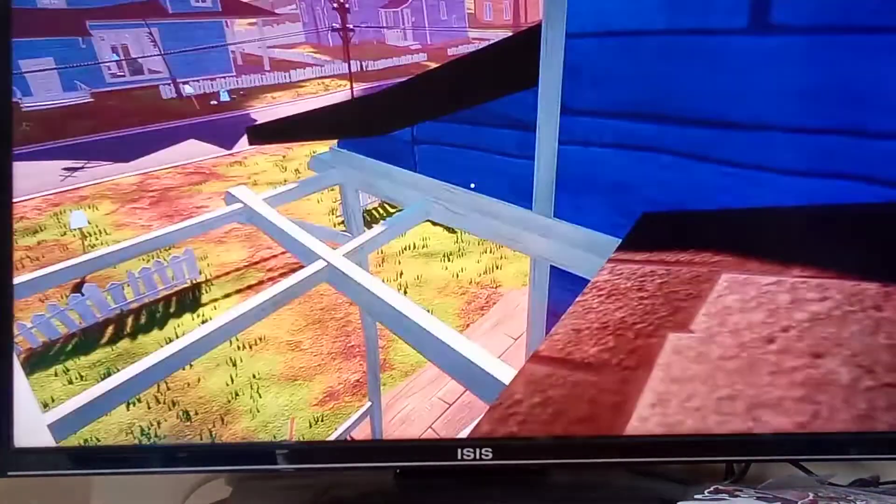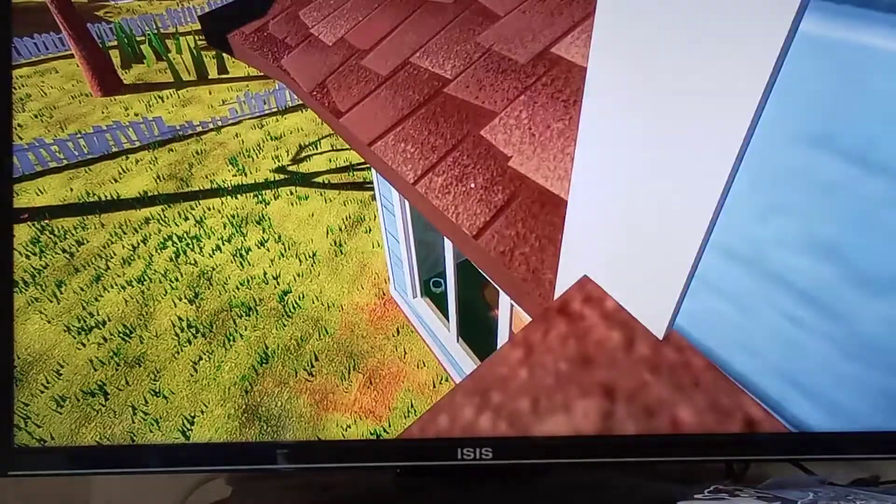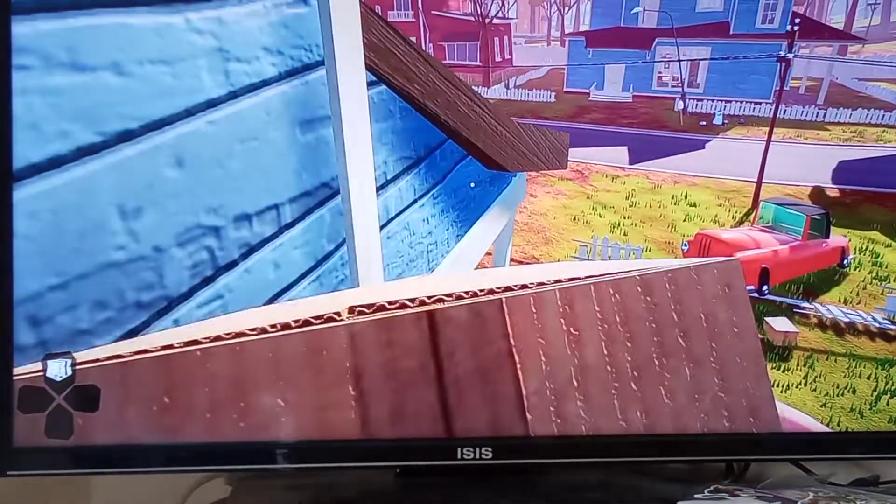You have to jump over here, and if you have nothing to break this window, you can go back to this part, crouch, and pick up that box. So then you can get up and break this window with the box.